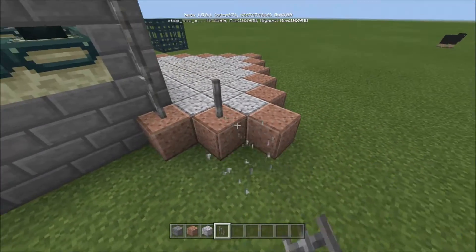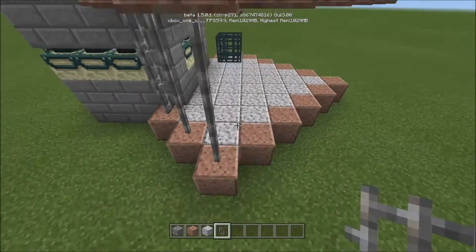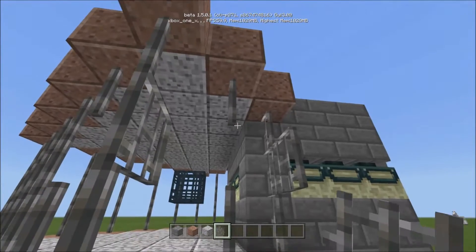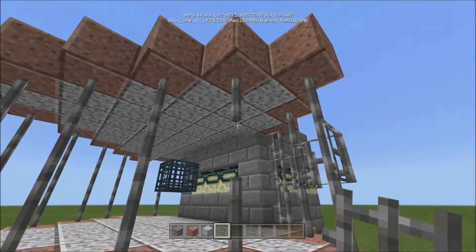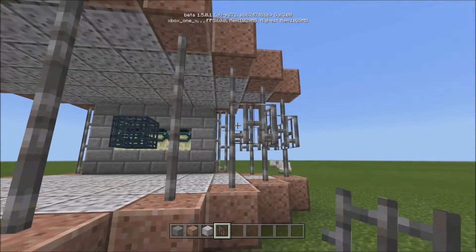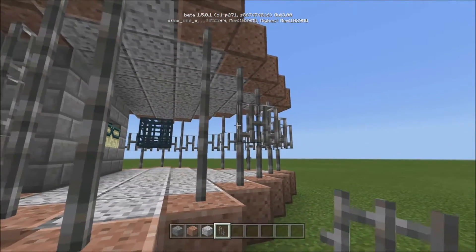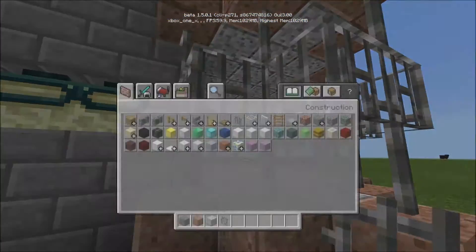All we're going to do is connect the blocks, go like that, and then connect the middles. I like to come out with it, take the ends out like this, same thing this way, same thing this way — you kind of get the idea. We're just bringing it out like this. Now I don't know if this works on Java — I do tutorials for Bedrock Edition — so I have no idea if it'll work on Java.